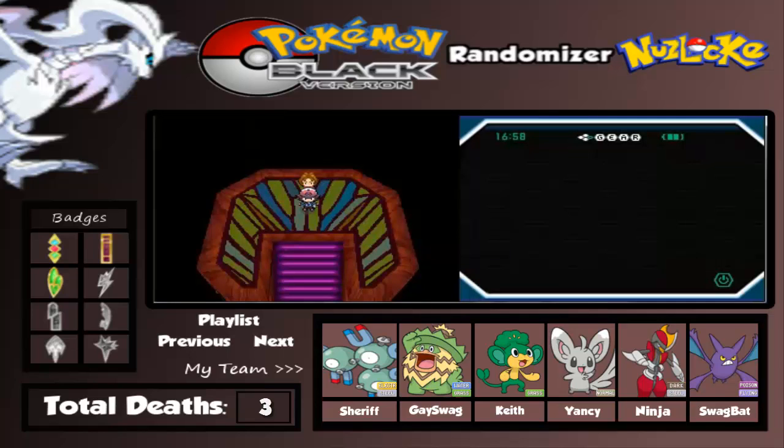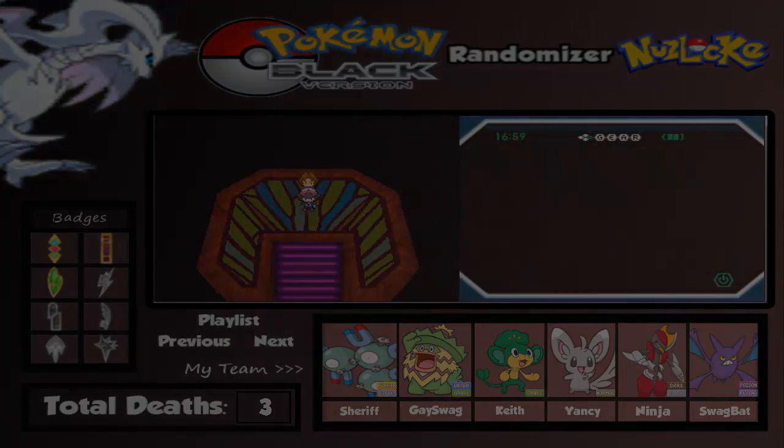We defeated the Gym Leader here - we have Burgh defeated of course. That's the close of this episode. I hope you guys enjoyed this Nuzlocke walkthrough. This is Pokemon Black Randomizer Nuzlocke challenge. Next episode we'll continue with Round 4. Until then guys, I'll see you next time!